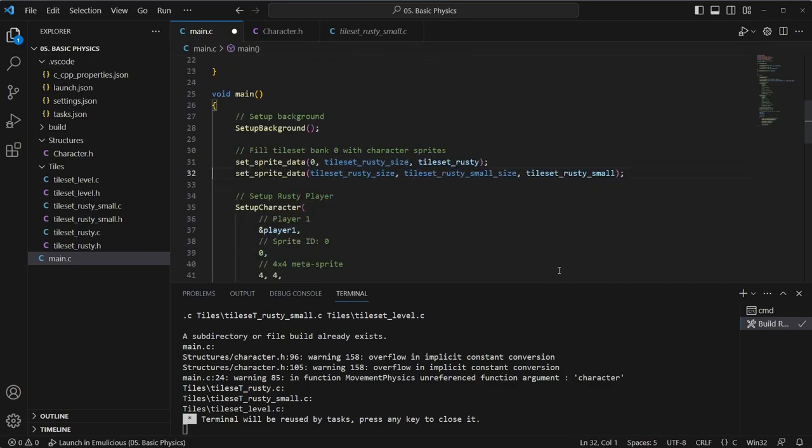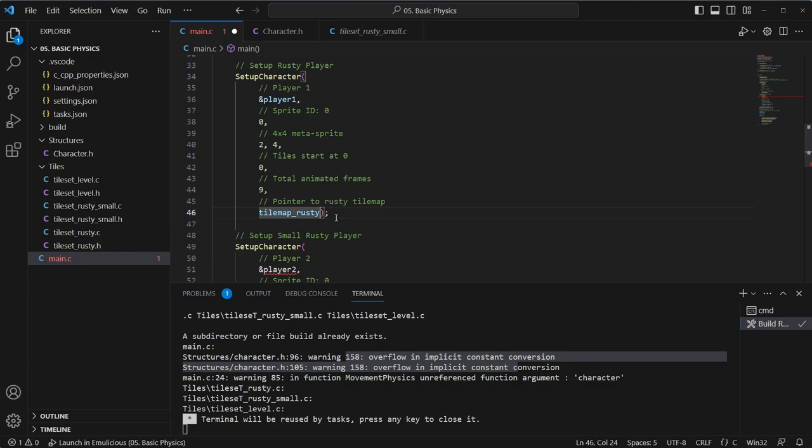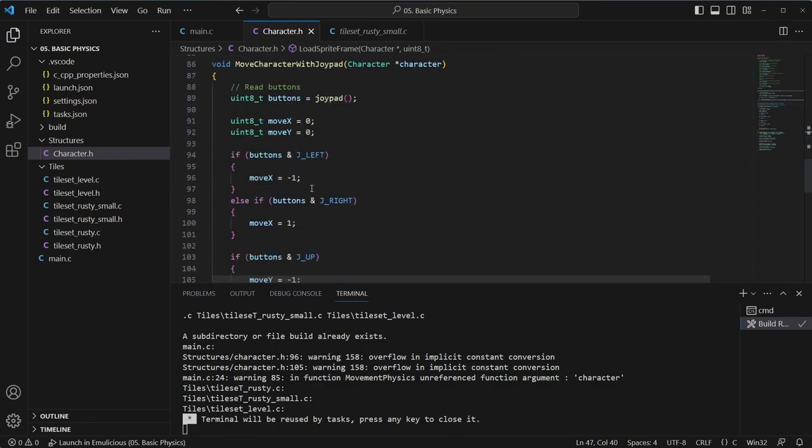Now we know that works, and I can see we've also got some warnings here we'll fix in a moment. Change this to 2x4, change that to small, delete the second one. So let's fix these bugs — overflow of implicit constant conversion in the header. We shouldn't ignore these, these are obviously important. It looks like we've cast something somewhere we shouldn't or haven't cast something. Move X and Y are unsigned ints and we're assigning a negative number, so we need to fix that. Let's just make them signed integers.